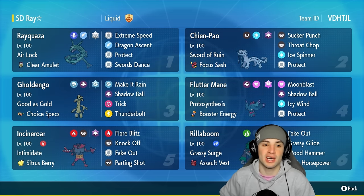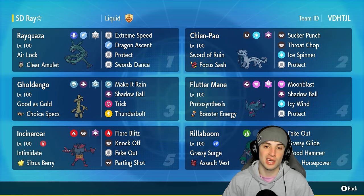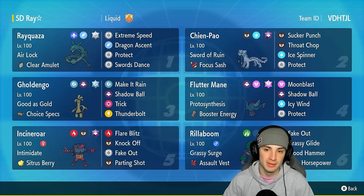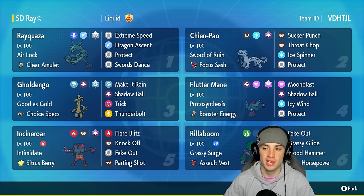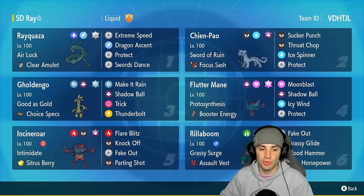Rayquaza is rocking Airlock as its ability with Clear Amulet as its item. It has Dragon Ascent, Protect, Swords Dance, and Extreme Speed. We can set up a Swords Dance, go plus two on attack, then just Extreme Speed and Dragon Ascent, pretty much KOing any Pokémon we want. Shen Pao pairs up with all the physical attackers — Rayquaza, Incineroar, and Rillaboom — and is rocking Focus Sash with Sucker Punch, Throat Chop, Ice Spinner, and Protect.